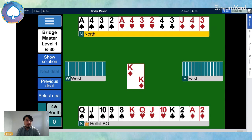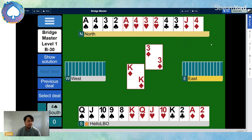West leading the king from king-queen means our jack might be able to be promoted as a trick. The first trick goes king, small, small, ace. We then play a diamond towards the jack. If west plays low, we play the jack - we don't have a diamond loser anymore, we've just won two diamond tricks. If west plays high - wins the queen - we play a small one from the north hand and we've created the jack of diamonds for a discard. So that's the plan.